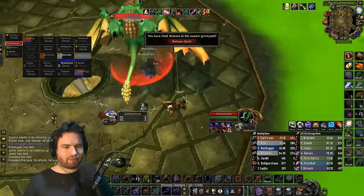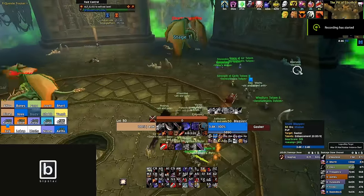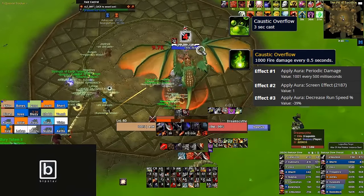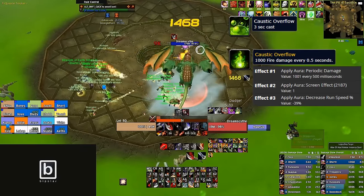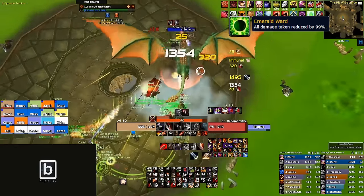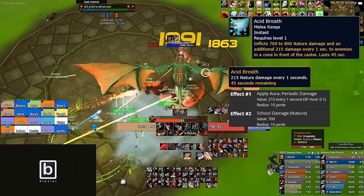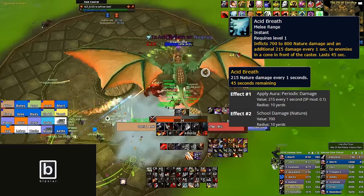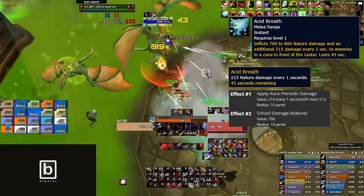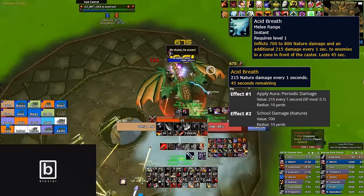How dare you not be immediately ready for the next fight. Dream Scythe and Weaver. The fight begins with Dream Scythe doing a three-second cast called Caustic Overflow, limiting the playing field to the dais in the center of the room. Weaver puts Emerald Ward on himself, reducing all damage taken by 99%, and begins to do laps. Dream Scythe, however, wants smoke. He sports a frontal cone called Acid Breath — 750 nature damage and a stacking dot of 215 nature damage every second for 45 seconds. This should be faced away from the raid. You will likely need two tanks. His ability is cast at 10 to 20 second intervals.